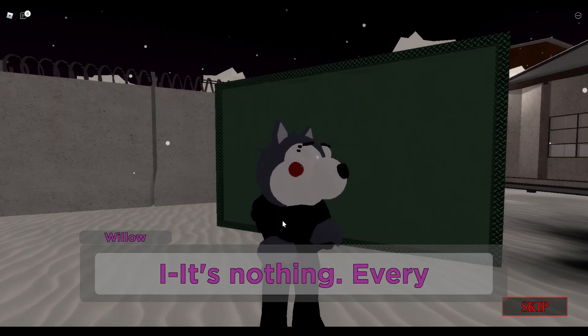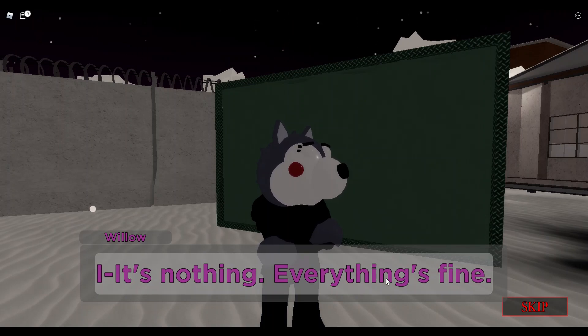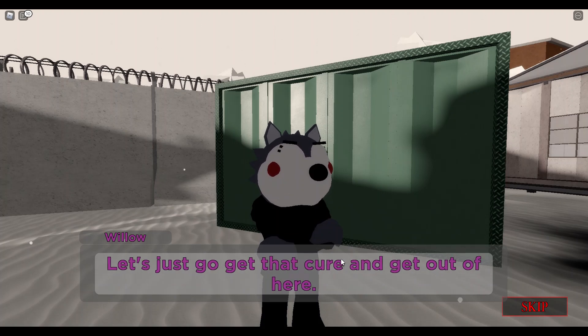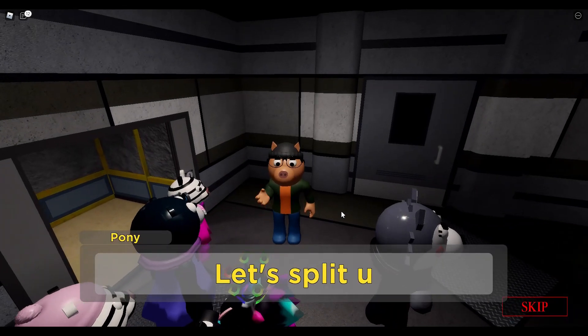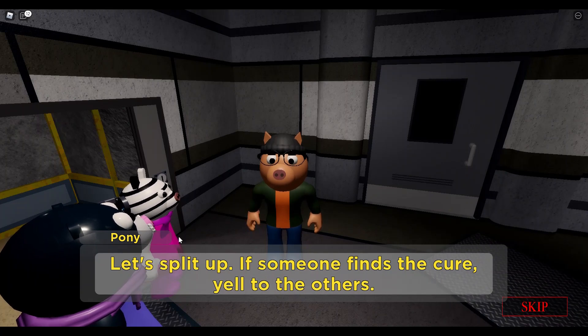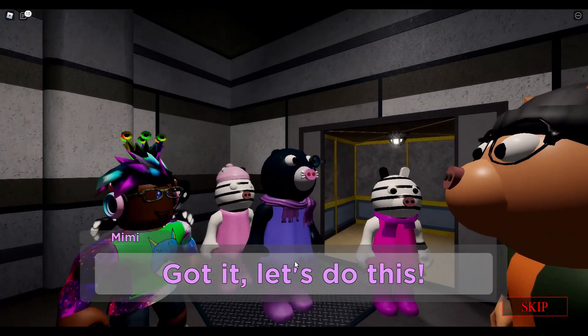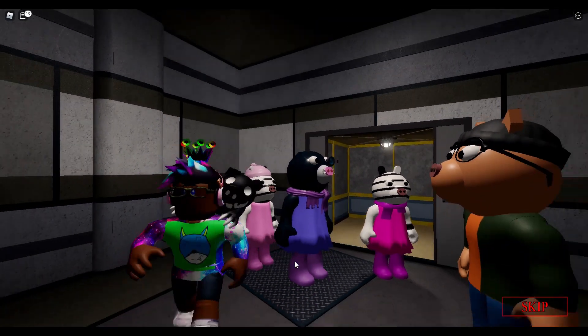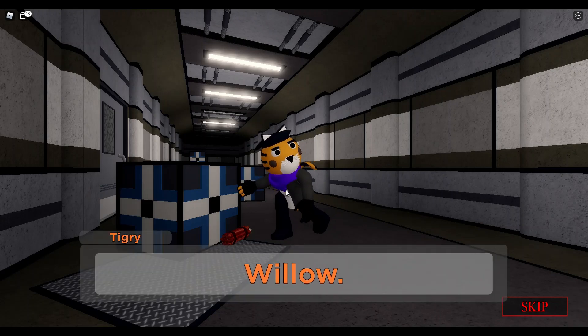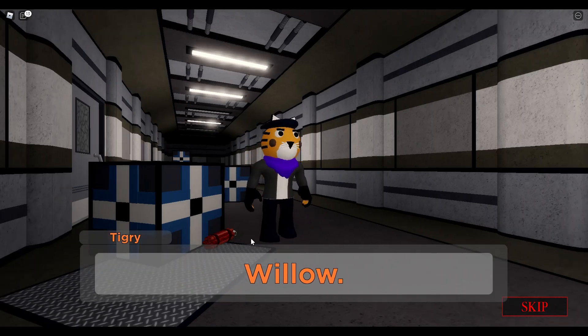Is Willow thinking about Daisy? It's nothing — everything's fine, let's just go. I think Willow's thinking about William or Daisy. Wait — this is the trailer! We're at the trailer, like the Book 2 menu. Let's split up — if someone finds security, yell to the others. Got it, let's do this! We're in the trailer now, we're finally at this place.